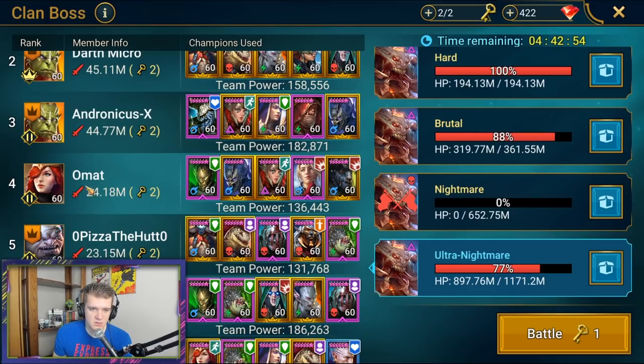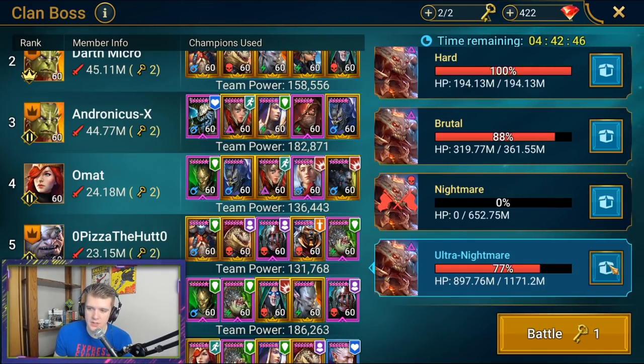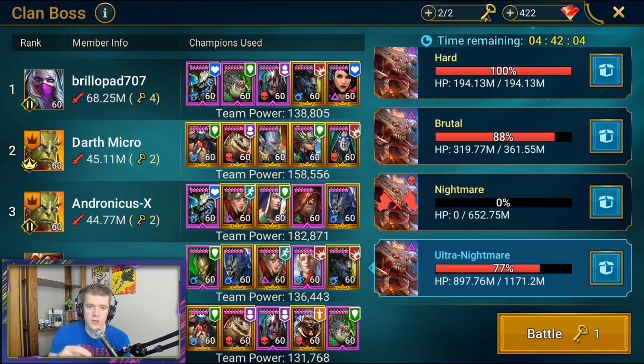Here's an example of someone that does not have defense up — as you can see, he's only getting about 12 million per run. He has attack down but doesn't have defense up on the team, so he'd have to six-key it or something like that.